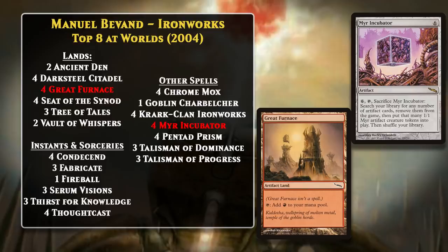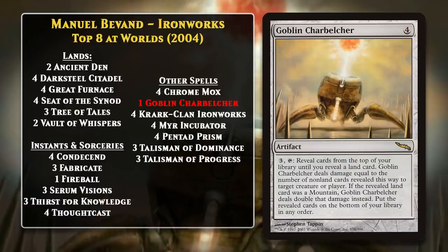You could potentially win the game with the Myr tokens, or use them for mana for a fireball, but the other option was that you could activate Goblin Charbelcher and kill the opponent. Not a Belcher deck exactly, as evidenced by the fact that this deck only has a single copy, but Goblin Charbelcher did play a role in the deck. That's generally how Belcher decks looked in Standard throughout 2004. All those artifact lands ended up getting banned in early 2005, so the combo was no longer viable in Standard.